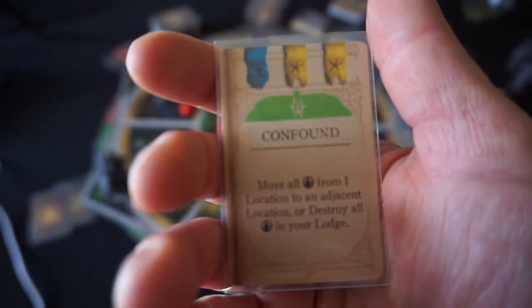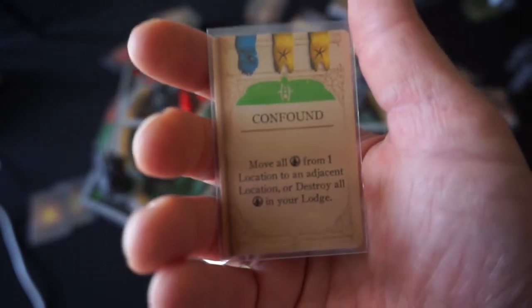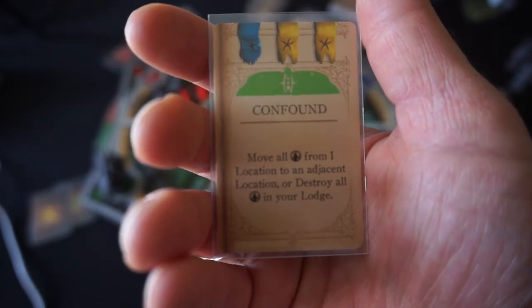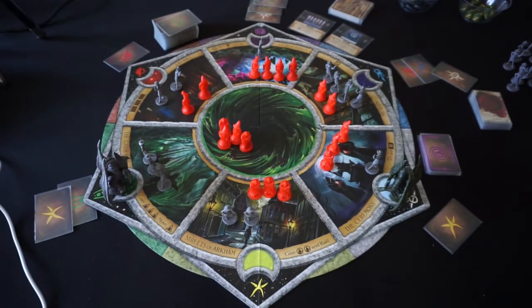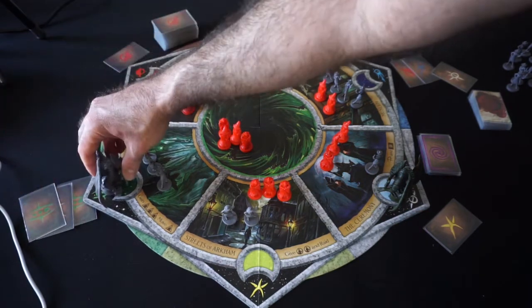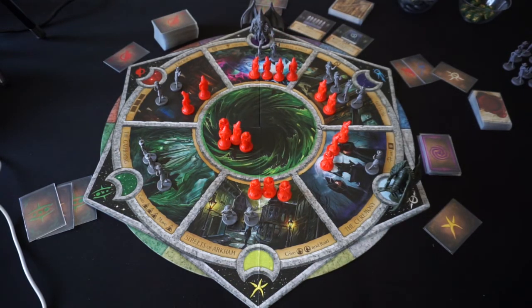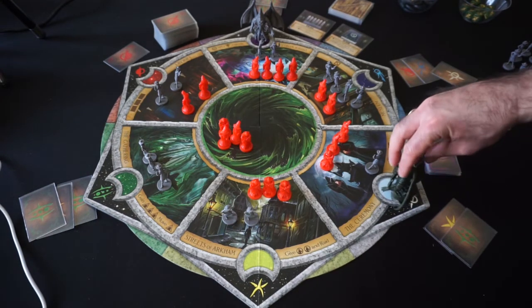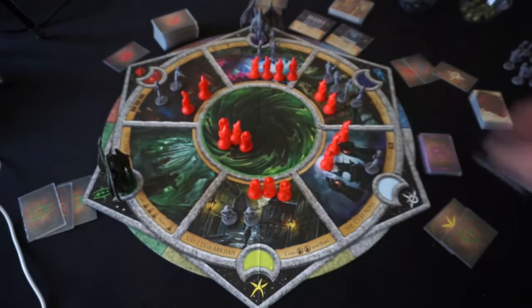Confound, needing a blue and two yellows to prepare, lets me move all investigators from one location to an adjacent location, or destroy all investigators in my lodge. That might be potentially handy. The investigators put out a green card — since they're already at the Gathering, they move to the Otherworlds, so I'll place an investigator there. Moving back to my turn, I'll use that green card to move to the Ceremony, which means those investigators get moved to my lodge.